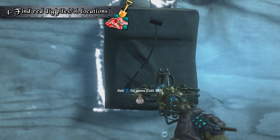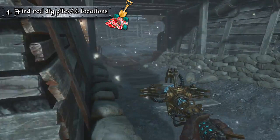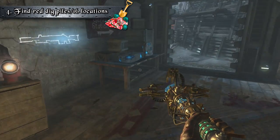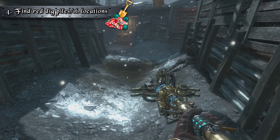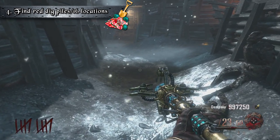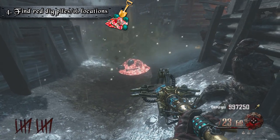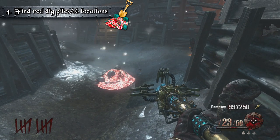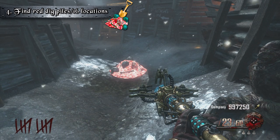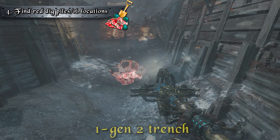The toughest part again is locating these mounds during zombie's blood across 16 locations. There is a shortcut — you need Semtex grenades or Widow's Wine grenades. If you know where the 16 locations are, you can throw a grenade that will stick to it and make it illuminate and show up. You can't go up and dig it without being in zombie's blood, but it will let you know where to run to whenever you do get zombie's blood. I've seen this glitch work in Black Ops 3, so I'm hoping it will work on the remastered Origins.